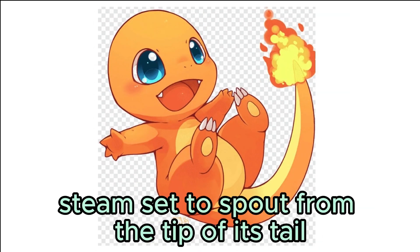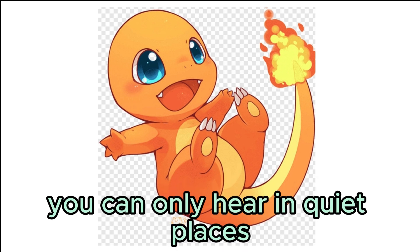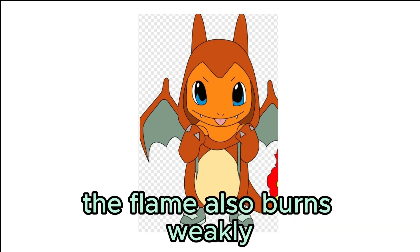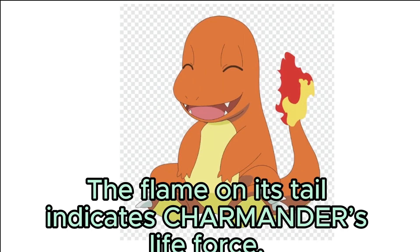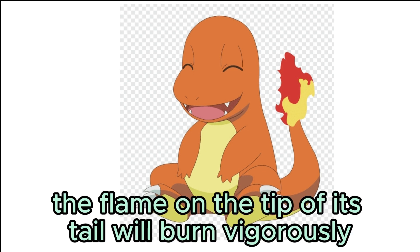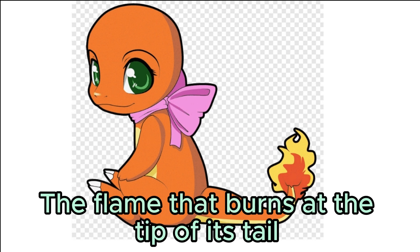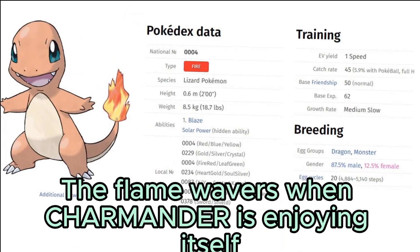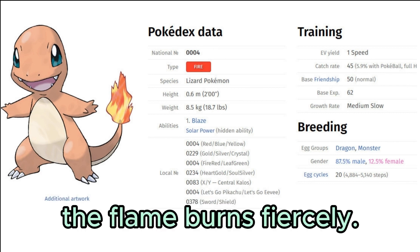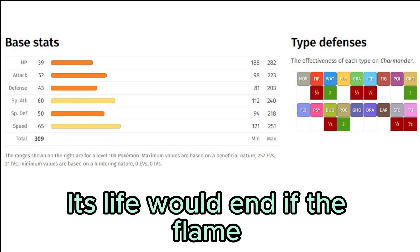Pokédex entries: When it rains, steam spouts from the surface of its tail. The flame at the tip of its tail makes a sound as it burns — you can only hear it in quiet places. The flame on its tail shows the strength of its life force; if it is weak, the flame also burns weakly. If it's healthy, the flame on the tip of its tail will burn vigorously even if it gets a bit wet. The flame is also an indication of its emotions — it wavers when Charmander is enjoying itself, and burns fiercely when enraged. From the time it is born, the flame burns at the tip of its tail; its life will end if the flame were to go out.